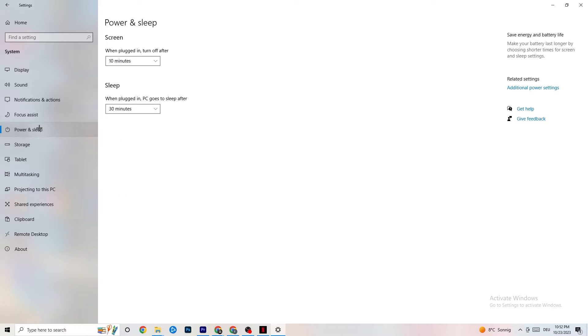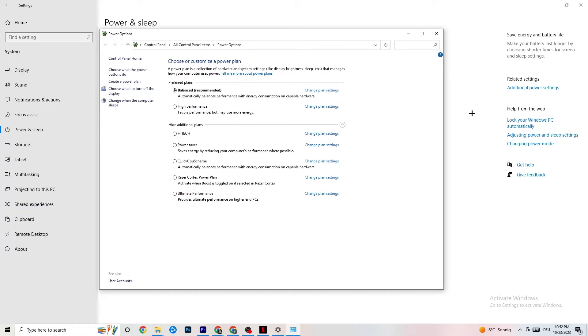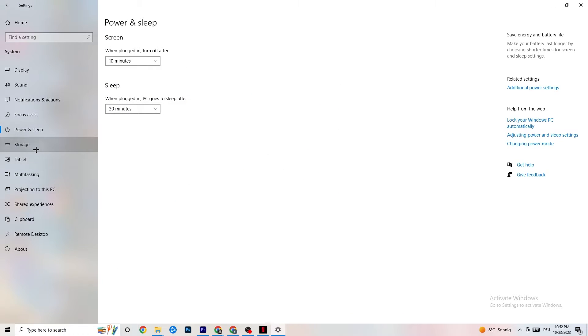Next, go to Power & Sleep, then click on Additional Power Settings. This is different for every PC — for me it's Balanced, for some it's High Performance, and for others it may be a custom plan. Just try them out and check which runs better on your device.